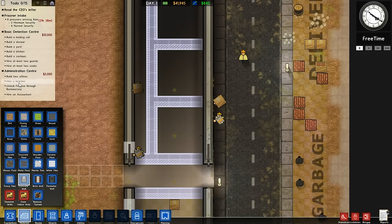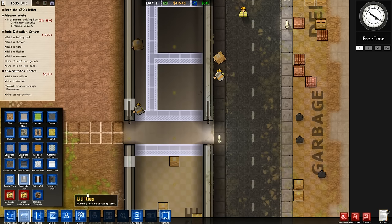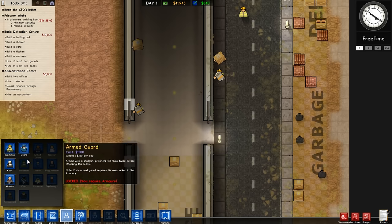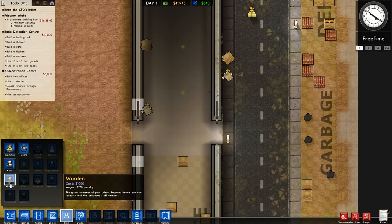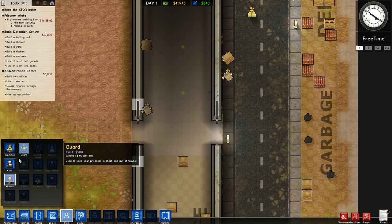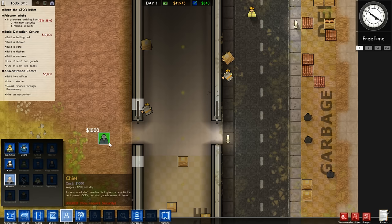One of the things that we need to do is hire a warden. Hiring the warden will unlock bureaucracy, which is your tech tree, and we want to get on with this as soon as possible. So we're going to go to Staff, then Warden, and you'll notice that this is zero of one — you can only have one warden, whereas with guards, cooks, and workmen you can have as many as you like. So let's hire him. He's a thousand to hire.